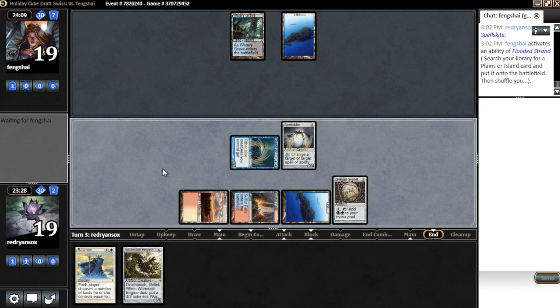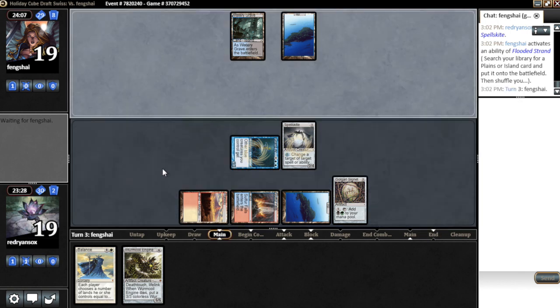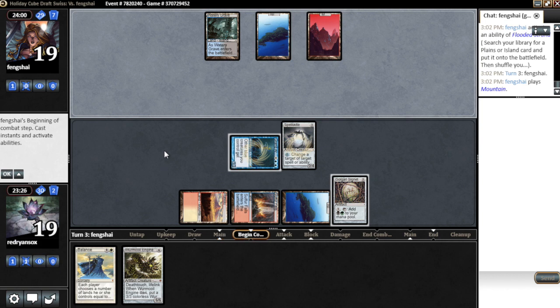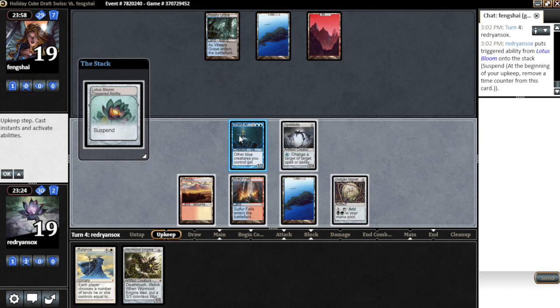Spells get some protection for the Worm Coil and stuff. Now we have two spells that he basically has to counter — he's only gonna be able to counter one of them. Can we even cast both next turn? That would be pretty sweet. If we draw a land I think we can do it.